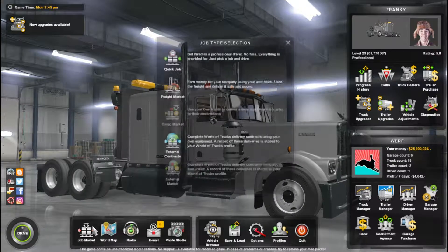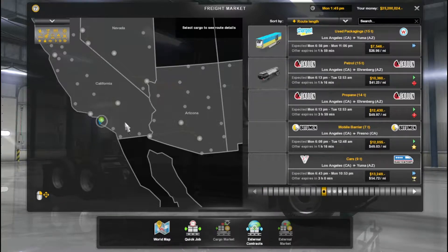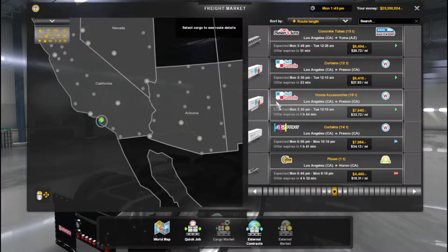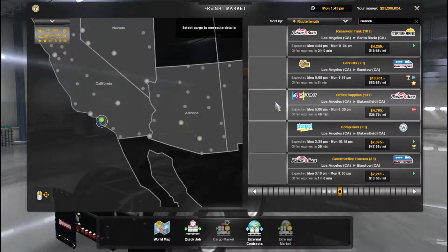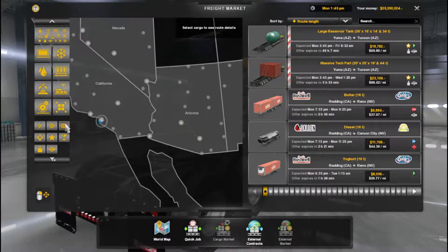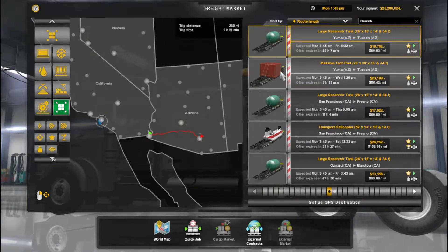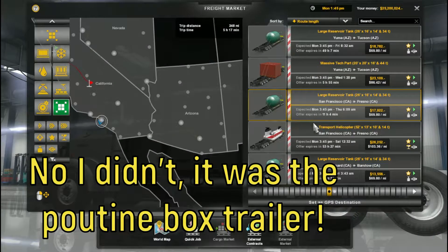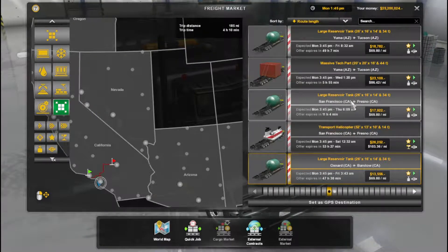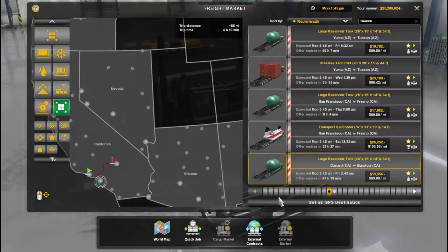Let me check the freight market and filter for special transport. Okay there's one here, one there - I did one in my last video. There are some tanker and reservoir options. I'm gonna pick one - why not, it's not about the money, it's about the fun.